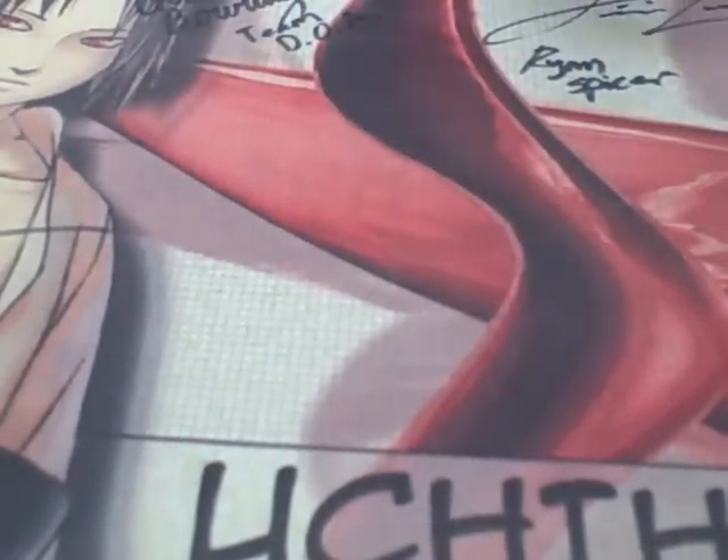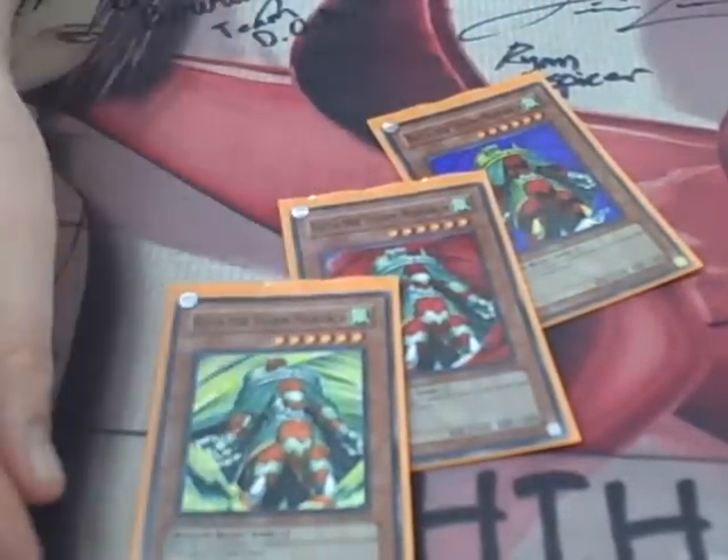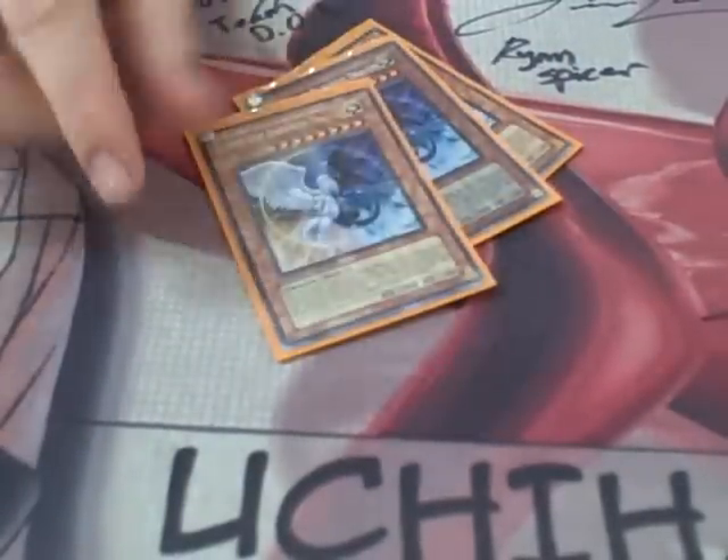Now we're getting to our Monarchs. Staple three Kaises, got two. Three Raizas, and you have really good Kaises. Three Thestalos, three Light and Darkness Dragons — really good card, they make your opponent waste a lot of stuff, usually wins games.